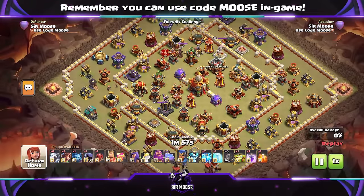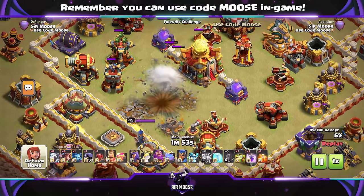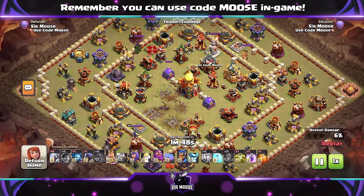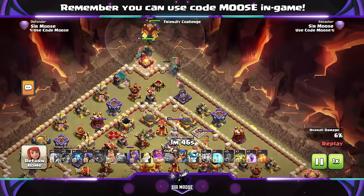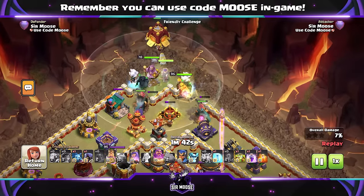This was filmed in the developer build, by the way — I wanted to get some attack strategies ready for you. So the first stage of the attack: Earthquake and seven Lightning to take out high value targets. Just scout the base and have a look where you're going to get the most value. Eagle Artillery, Monolith, Scatter Shots — things like that are the targets you want to prioritize.